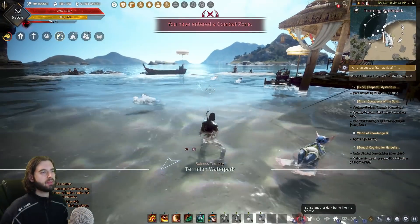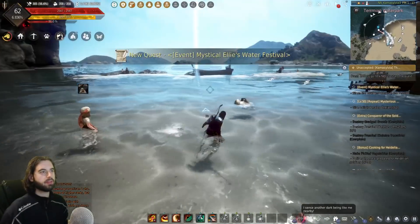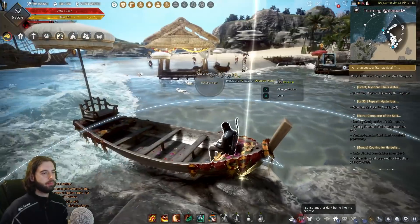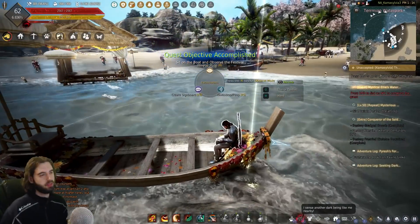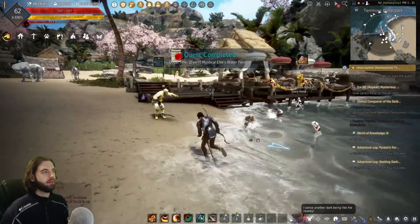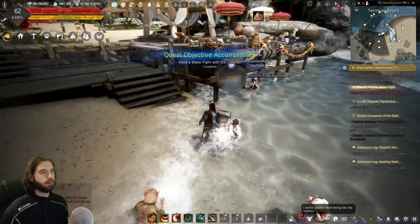Turn left and there's another NPC — take their quest. You'll need to get onto the boat nearby. Walk backwards into the boat to sit down, and once sitting, press the F5 key on the keyboard to complete this quest line. Return to the NPC to turn it in. Continuing along the path, talk to the next NPC whose waypoint is right here — just talking to them completes the quest. Pretty straightforward.